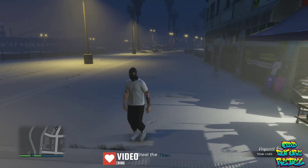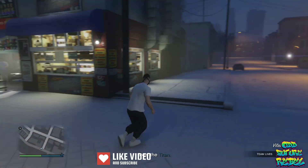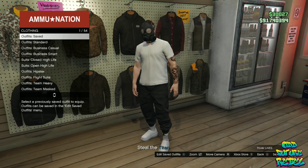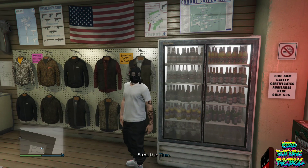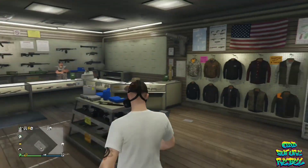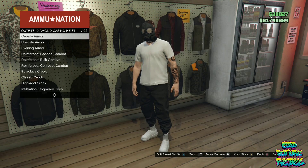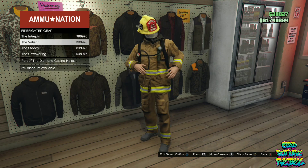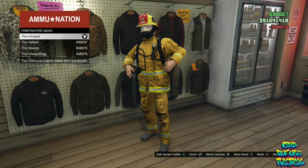You should see no utility vest on, but the gas mask is still there. Make your way over to the nearest AmiNation store. Once there, go over to the outfit section and overwrite the saved outfit on slot number one. Back out from the outfit section, then pull up your phone and quit the job through the job list. You should load into a random lobby. Make your way back over to the AmiNation store, go over to the outfit section, go over to the Diamond Casino Heist, go over to the firefighter gear, and purchase any of the first two firefighter gear options.